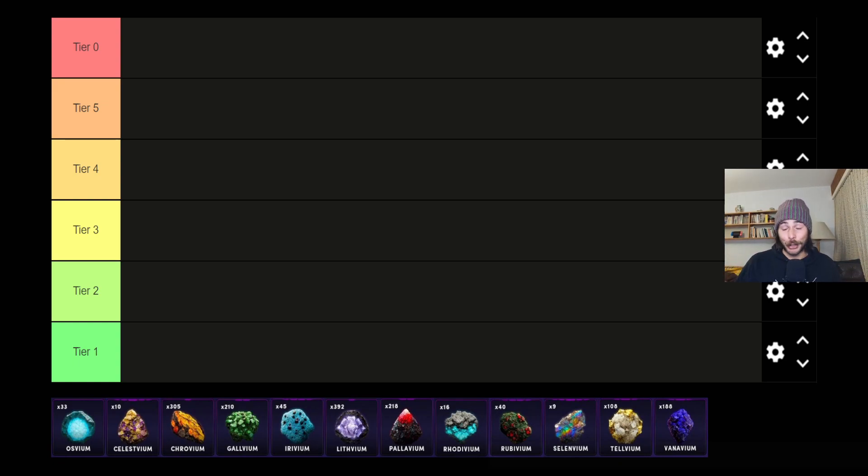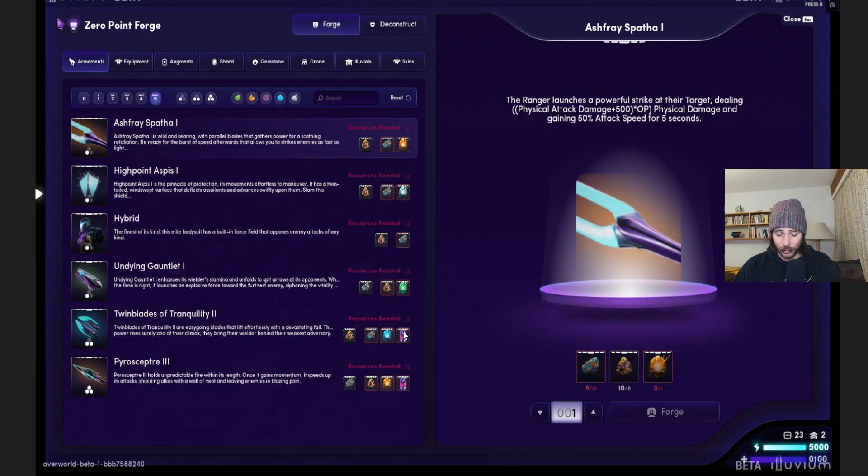Welcome back to the channel. Today I bring you the Illuvium Overworld guide for mining resources. For all the mining ores, we got 12 of them right here and we need to put them in different categories so you always know which is the rarest and which tier is which.